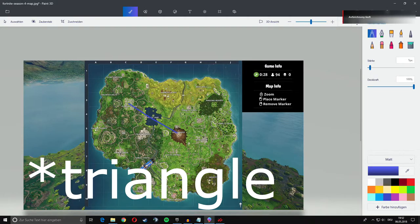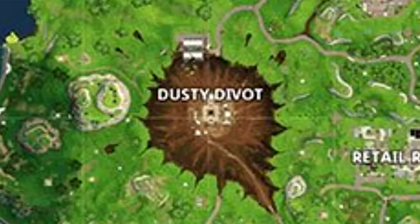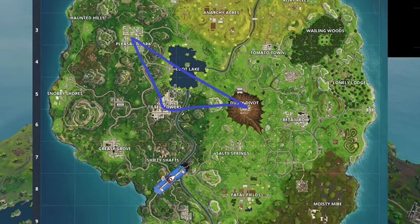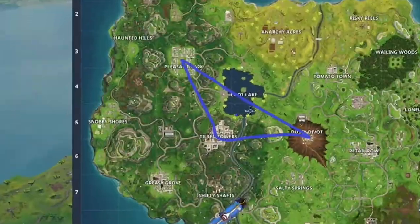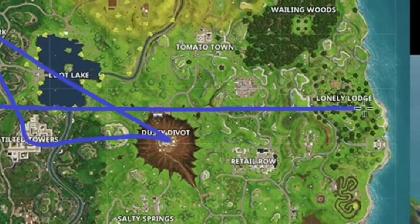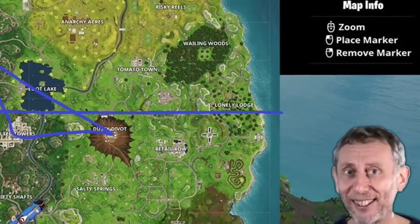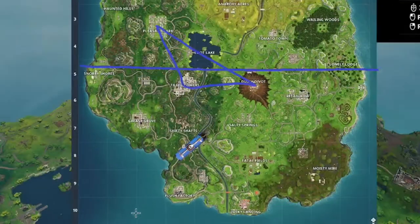First you need to draw a triangle between the two big cities and Dusty Devo. Why Dusty Devo you may ask? Anyway, next you need to mark the middle of the triangle, then draw a horizontal line through this point, and then draw a line at a 73 degree angle to the bottom left — and then you have the position of the secret underwater base.